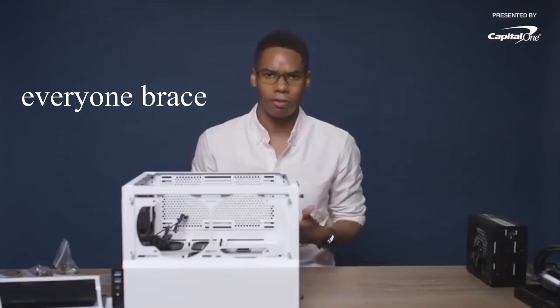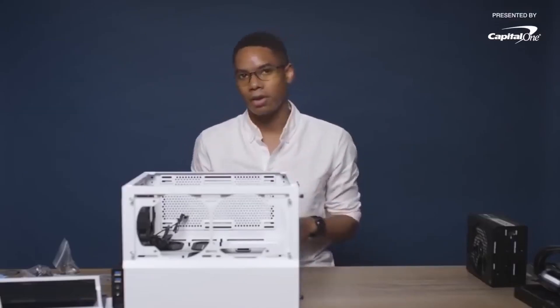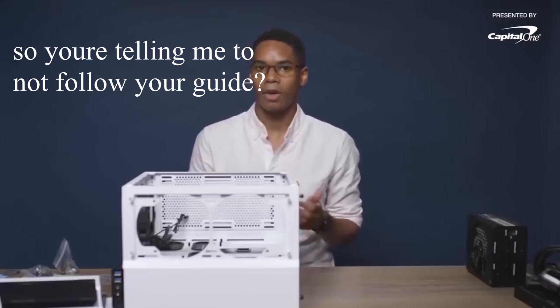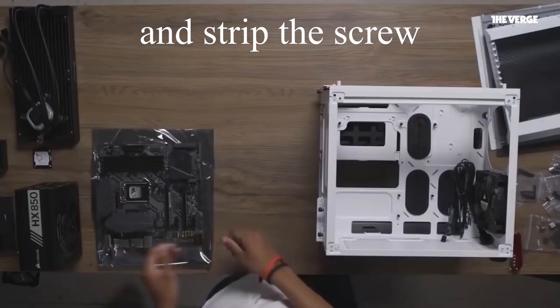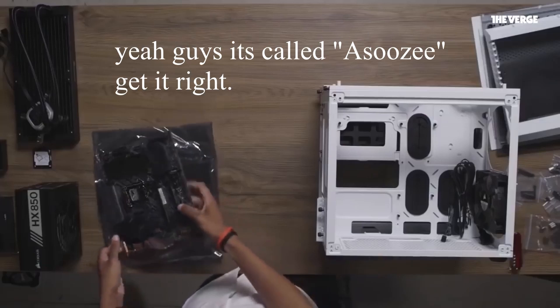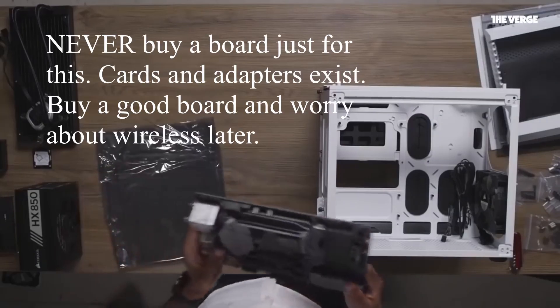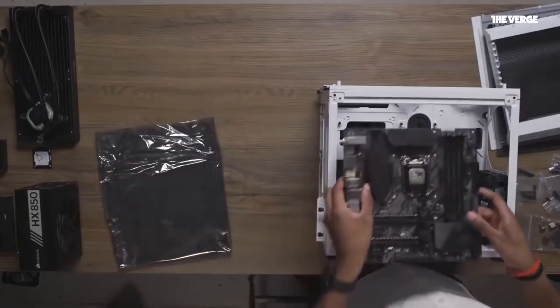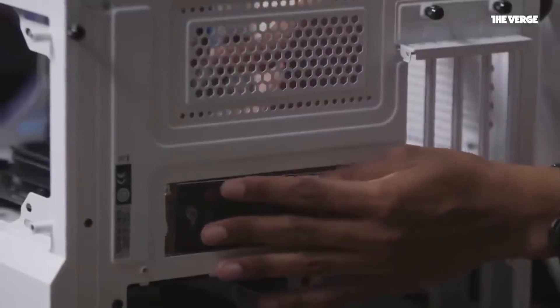And now we're really going to start building by adding the motherboard in. Some notes about installing motherboards: they're really delicate, you should be really careful with them, and screw in with confidence, but also don't screw in too hard, otherwise you could crack the board. I chose Asus's Z370 motherboard for two main reasons: one, it has built-in Wi-Fi and Bluetooth, and also it has support for NVMe SSDs, meaning you can get really fast SSDs that are really easy to install.